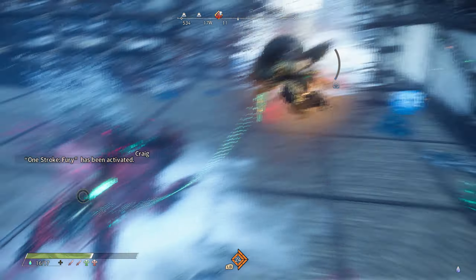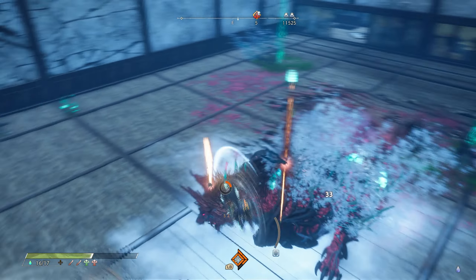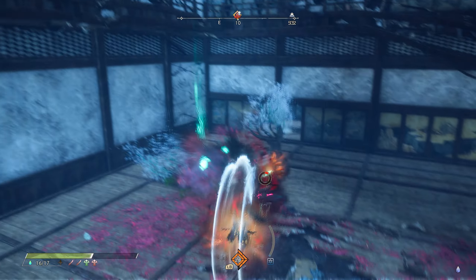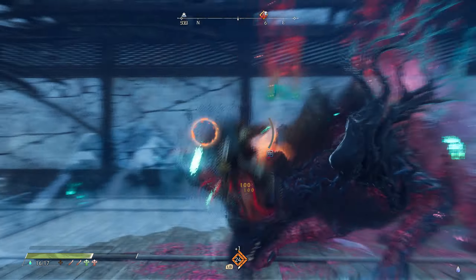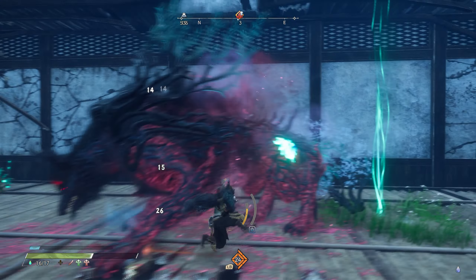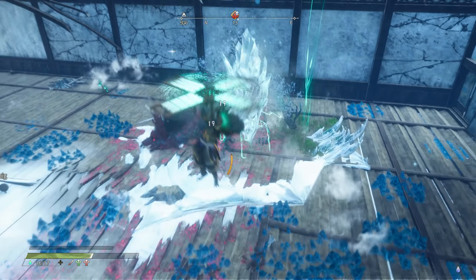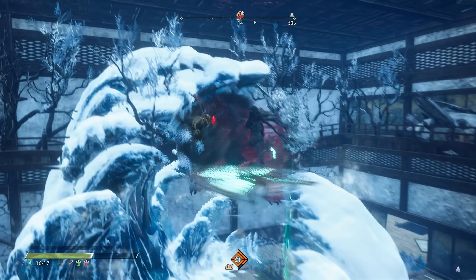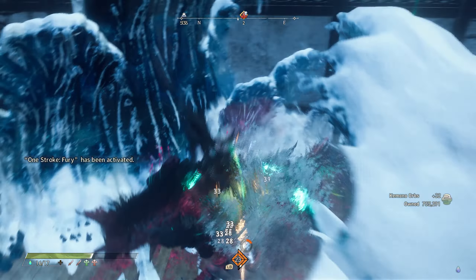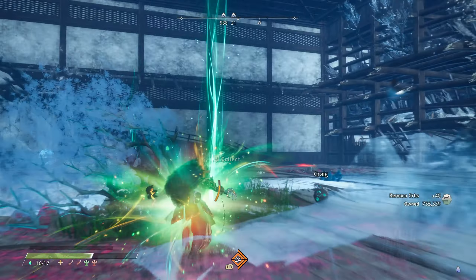Let's see if we can end it with a weak spot hit — going for the face. Still got the one scroll active. We actually hit him out of that — that's a lot of damage, pretty good. It should be wrapped right here. Yeah, the one scroll game — that was a wrap right there.